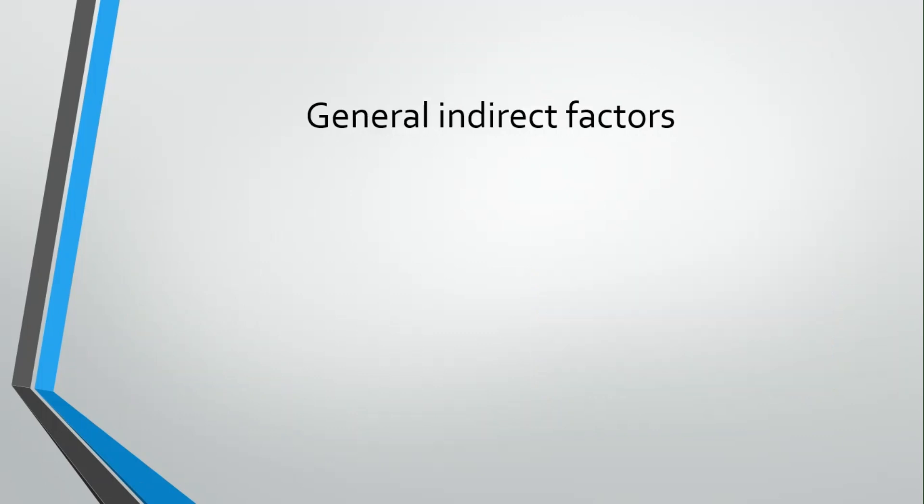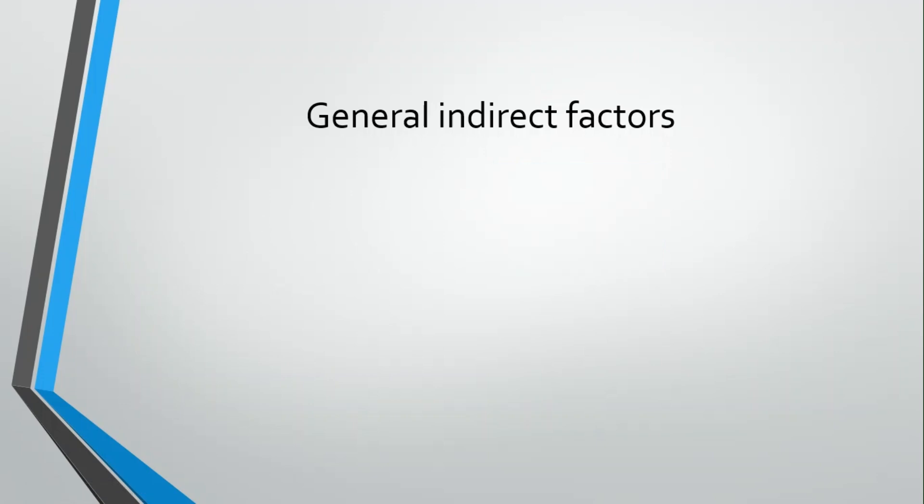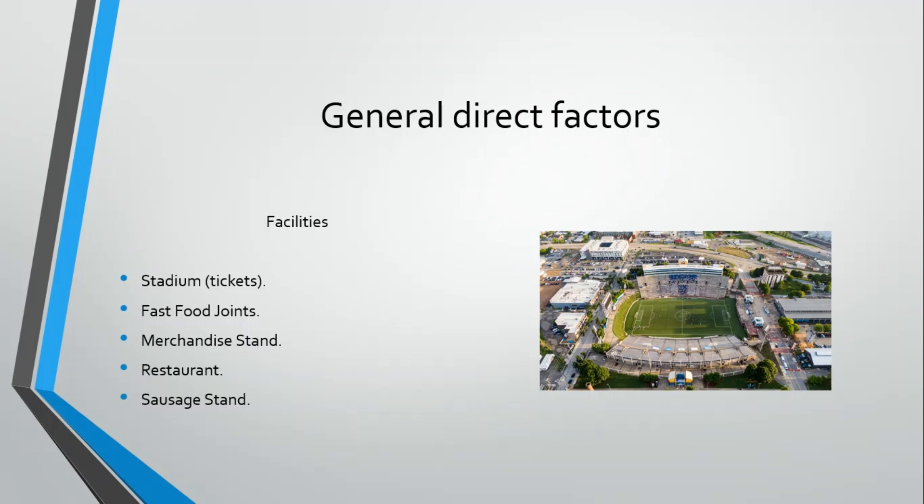In the indirect group, first we have the indirect money-making facilities, which are the toilets, parking, and flood lights. I also talk about them in the playlist I just mentioned. These facilities don't produce any revenue to you directly — that's why I put them in the indirect group. They only make you increase your attendance, and after you increase your attendance, the revenue from these facilities will naturally be higher because you have more people watching the matches.